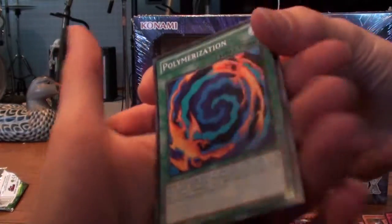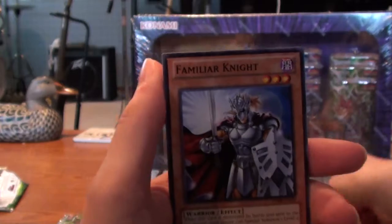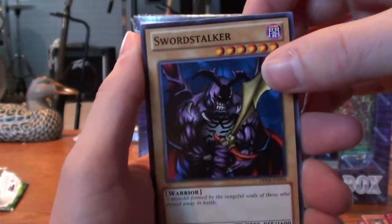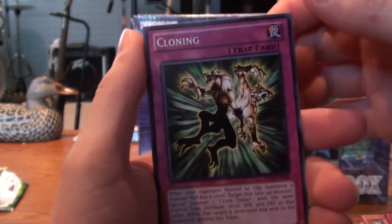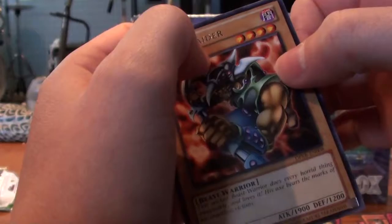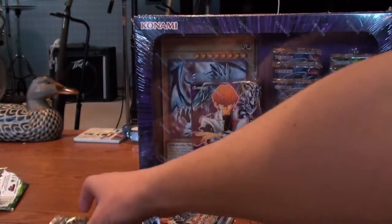This is Kaiba. I remember this one — Polymerization! That's a good card. Familiar Knight. Swordstock — I remember this one too, actually, from using the show. Cloning. And that's a good card — it's Raider. There's a little red dot. Is it picking up? I guess it is. It's bull, unless it's supposed to be there. I highly doubt it.